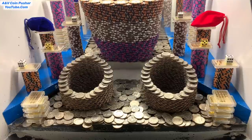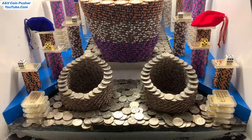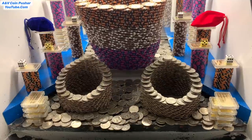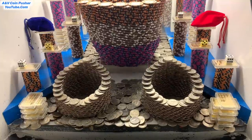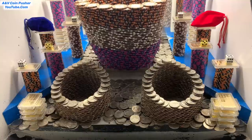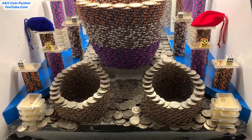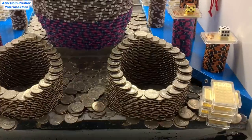My goodness, they got this thing loaded up incredibly well today. There's a ginormous tower of chips back there on the pusher — the bottom layer is five thousand dollar chips, the middle layer twenty-five thousand dollar chips, and the top layer ten thousand dollar chips. They've got two gigantic towers of quarters right there in the play field, a couple gold towers on the corners, and all kinds of five thousand, twenty-five thousand, and ten thousand dollar chip towers on the blue shelves.